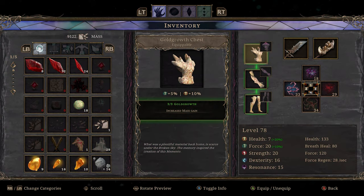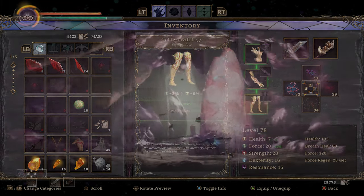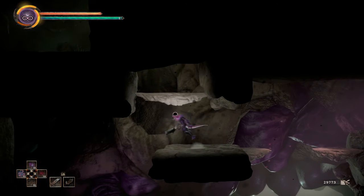You are definitely going to want to get the gold growth armor set. It's very cheap and easy to get from the merchant in the world pillar. Max ardor is going to get you more mass gains, so make sure you keep that maxed out as you're running the farm.